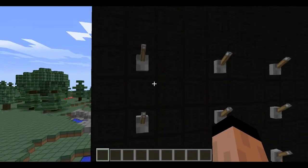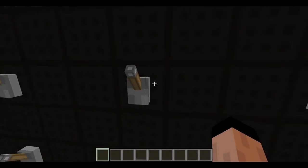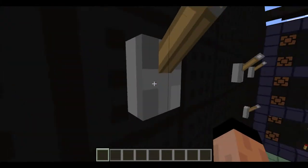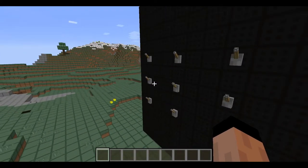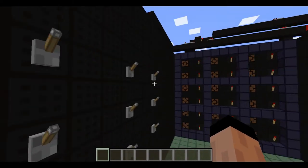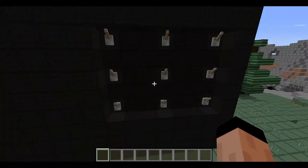So basically it works like this: this is the board, and this side represents the entire board. If you flip this top left lever, then the top left torches in the top left corner are going to turn on. Those torches represent the O's, and this entire side represents the X's.